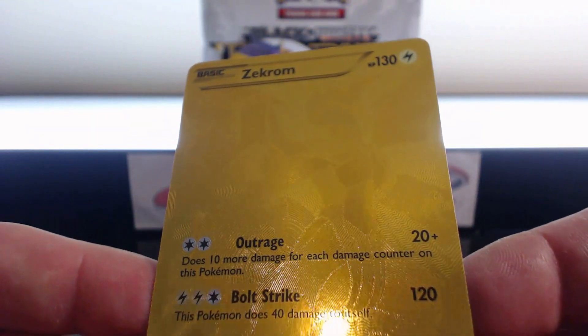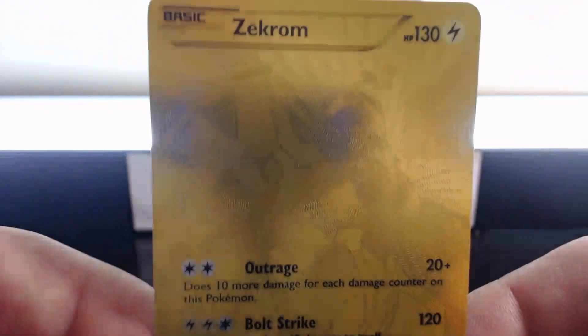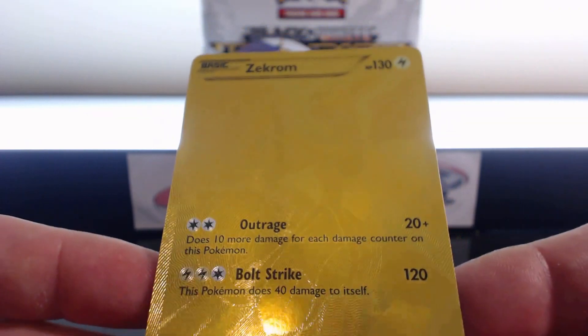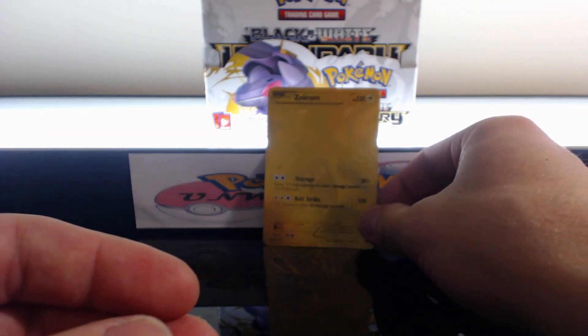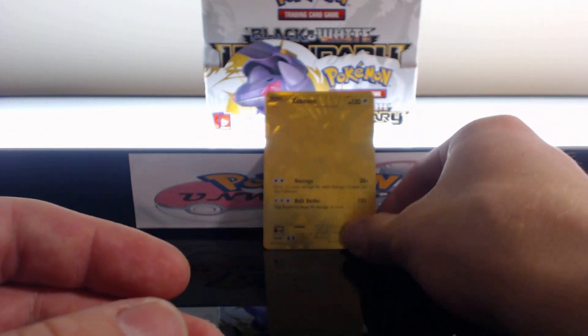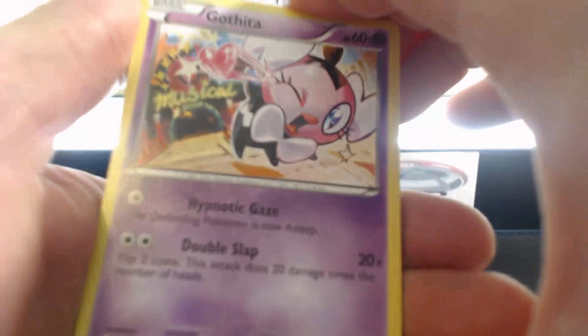I think I've gotten the Zekrom a couple times, but it's been such a long time since I've gotten one of these. Awesome! Just check that thing out in all of its glory. It's glorious! So cool. I can't get over that. I love these things. And I love Legendary Treasures. They just reward you so much. First... it's not even an EX. It just says Zekrom. It's just Gold Zekrom. I didn't even notice that — it's not even an EX card. Wow! First ultra rare pull... it's Gold Zekrom. Unbelievable. So much fun.